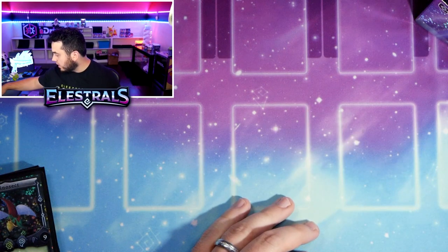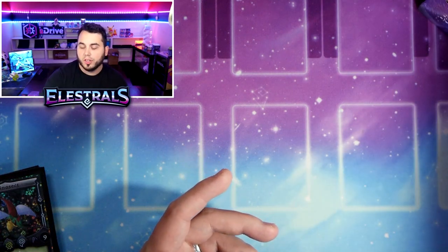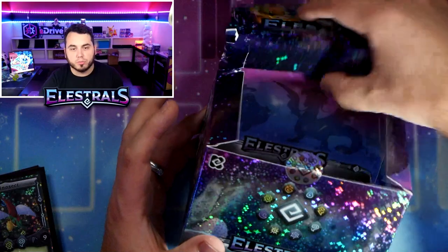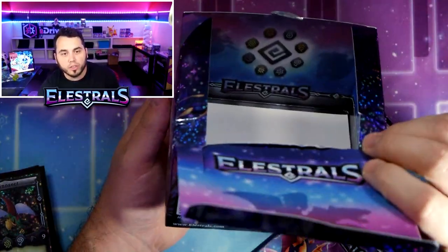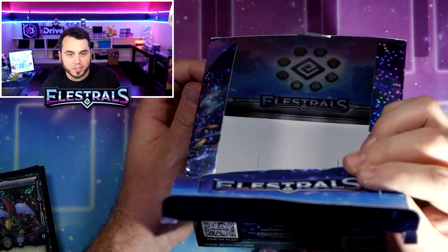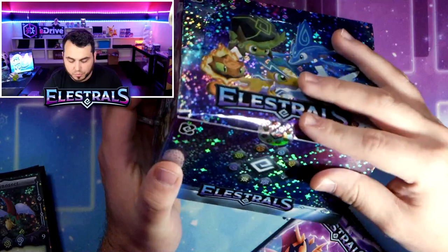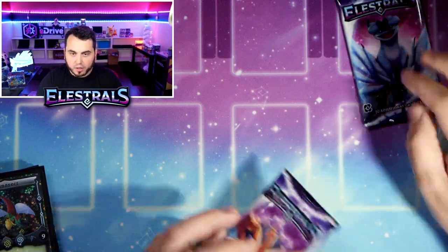That's probably it for holos in this box, but there's always the chance of a Stellar. Shout-outs to Elestrals - we go the extra mile. The inside of our boxes are designed - I don't know of any other TCG that does this. We make our boxes all fancy on the inside too. We try to think of everything. I keep the boxes too - they're nice.